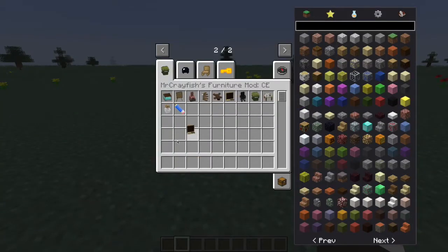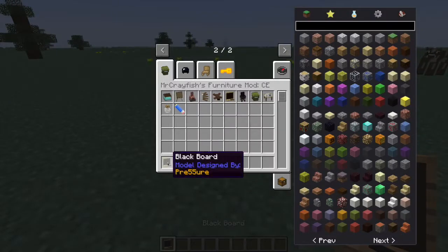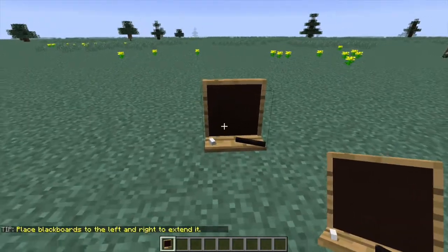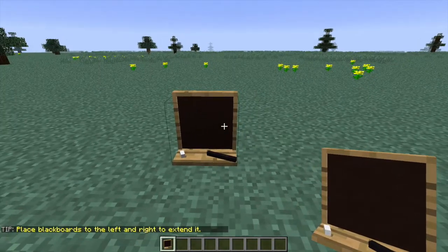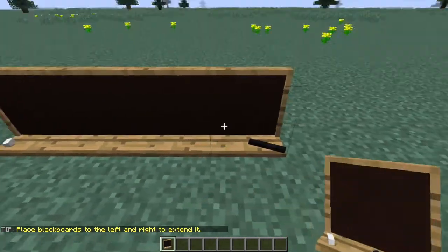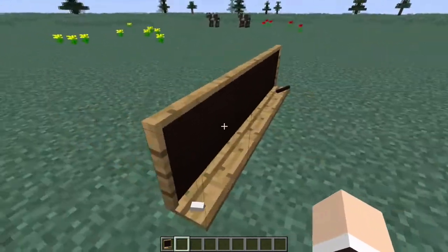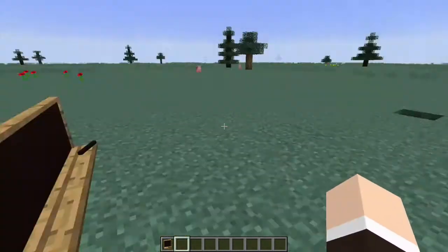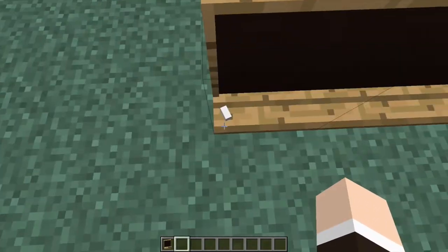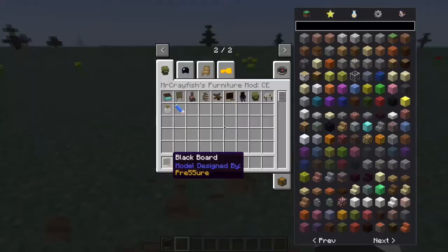Next up is the blackboard — like what you'd use for school. You can place boards and right-click to extend it. It basically just extends, but at least it looks cool and shows a lot of detail. You guys can probably tell — that's probably like chalk on a board.